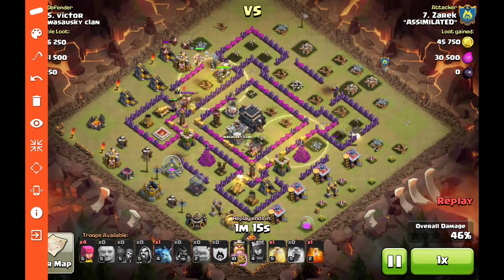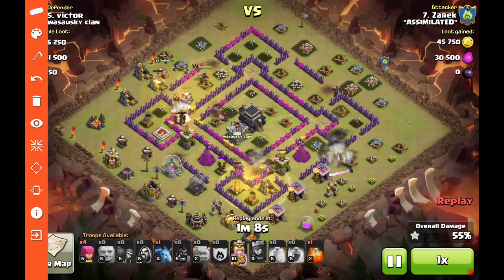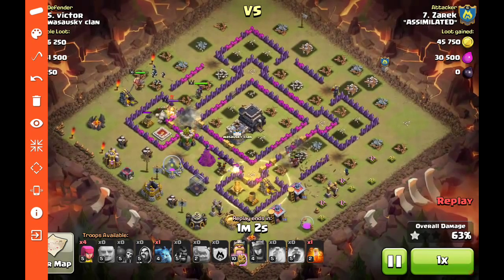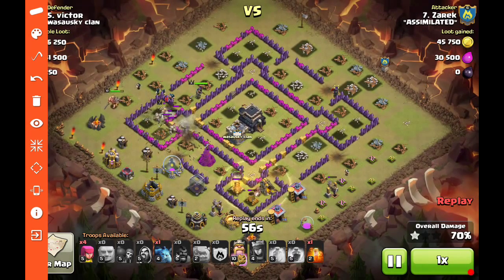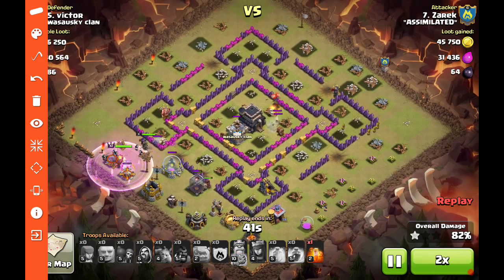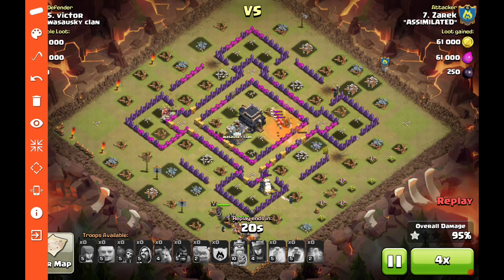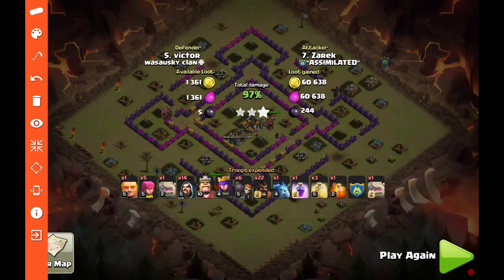He goes ahead and pre-heals the middle spot — there could have been a giant bomb there since it's a two-by-three opening, so a good pre-heal just in case. He heals the sides where the other giant bombs are suspected to be. You notice the golem is still up with tons of wizards and heroes behind while the hogs take out defenses. Wizards do some cleanup, the last heal goes to the corner, and then cannon and wiz tower go down — easy cleanup, great army composition, good pre-scout, and a three-star on the first attempt.